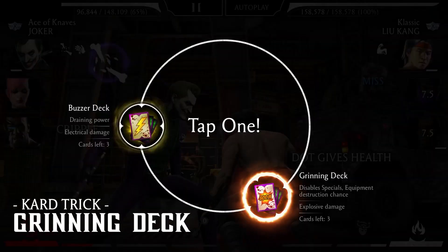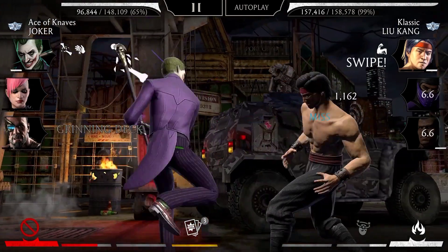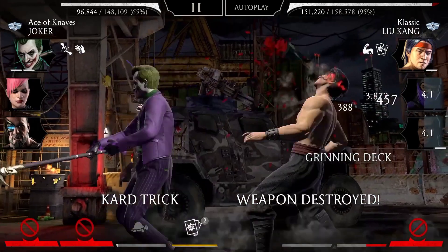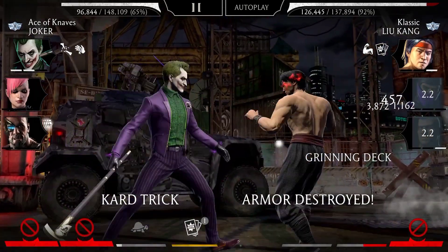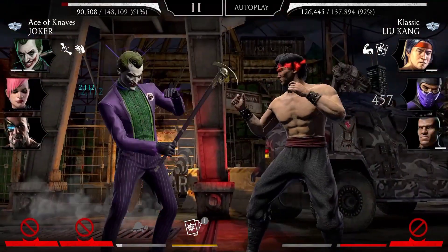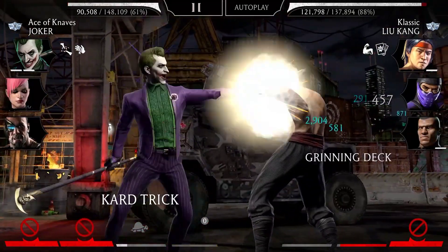The next clip shows the Grinning deck in action. The Grinning deck cards deal explosive damage, disable opponent's specials, and destroy enemies' armor or weapons. The Joker tosses the first Grinning card, which blows up and destroys Liu Kang's weapon. Then he joyfully takes care of Liu Kang's armor and continues to block Liu Kang's basic combos. The final Grinning card is thrown.